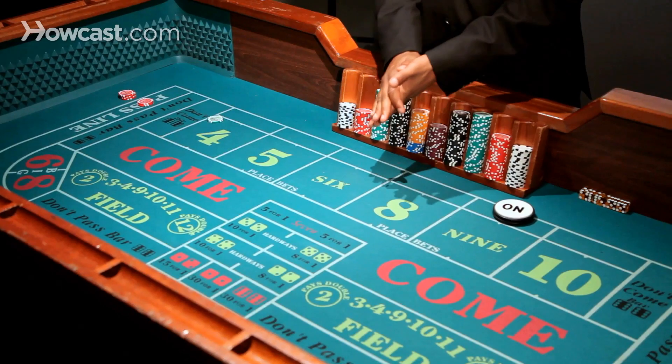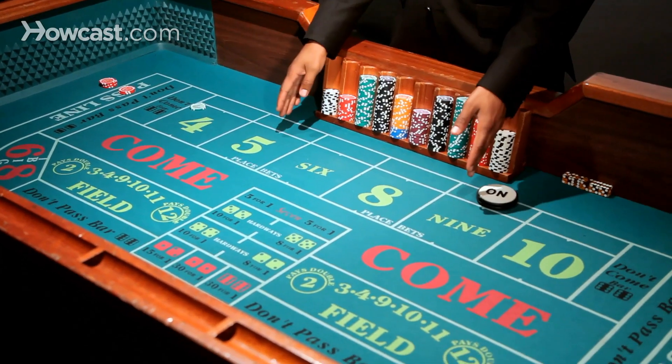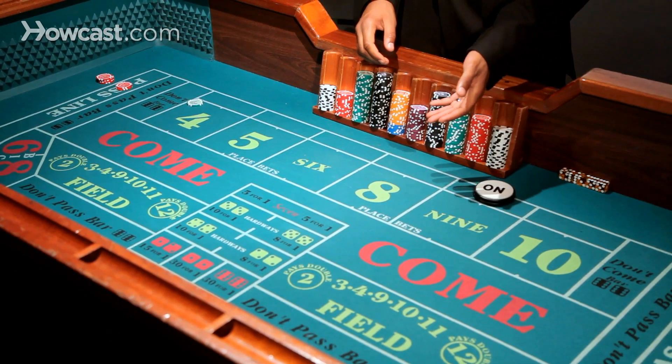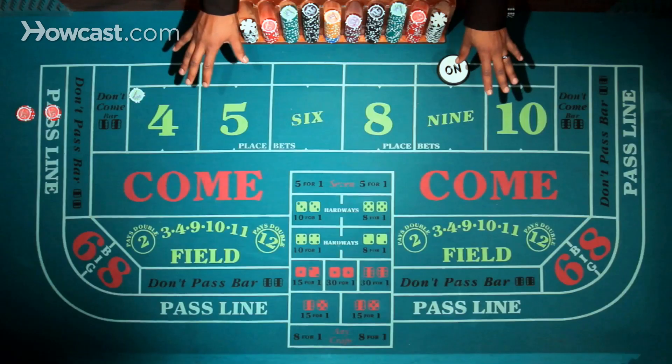This can be done on any point and they all pay the true odds. You could buy the six or the eight and you would get six to five. You could buy the five or the nine and you would get three to two. You could buy the four or the ten and you get two to one. They all cost 5% of what you bet. In the case of five, nine, four, and ten, that comes more to your advantage.